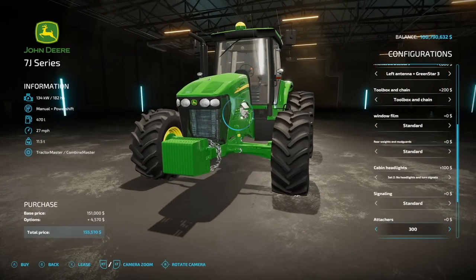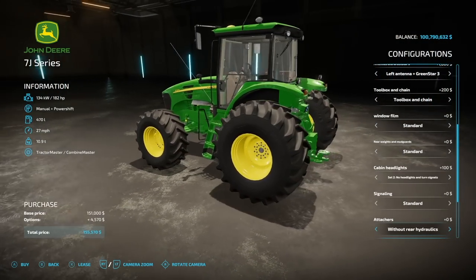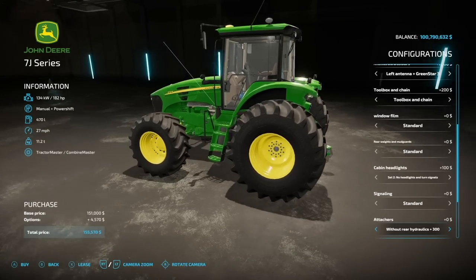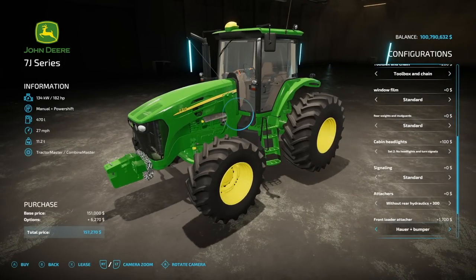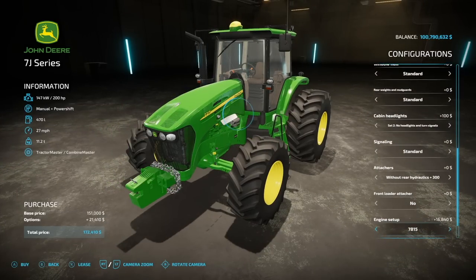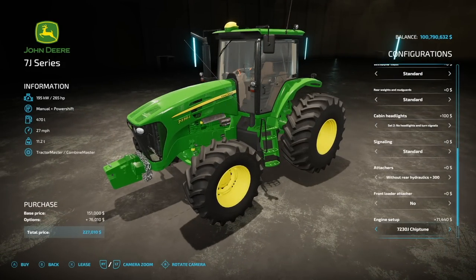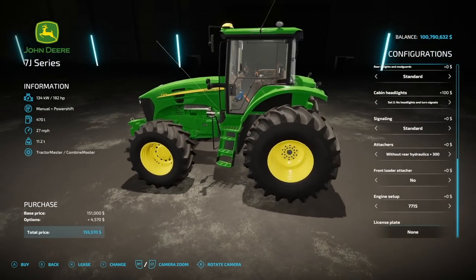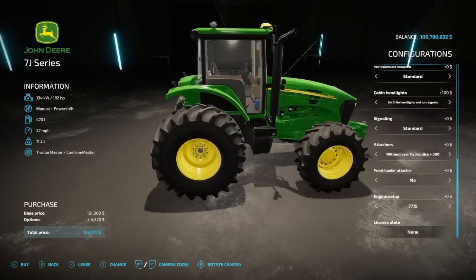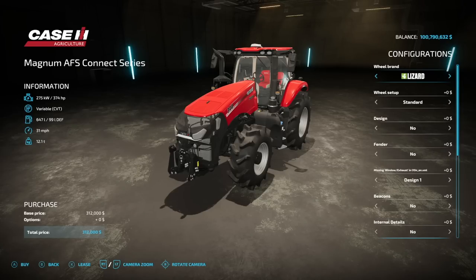Standard front attachments include 300, 500, 600, and 700kg weights, with an option without rear hydraulics. Front loader attachments include a standard bumper, sugar cane bumper, and the hour bumper. Engines range from 182 up to 265 horsepower — 182, 195, 200, 210, 215, 225, 230, and 265. That's the 7J. It feels like we may have seen something very similar just a week or two ago.